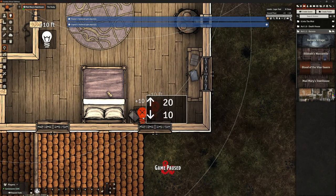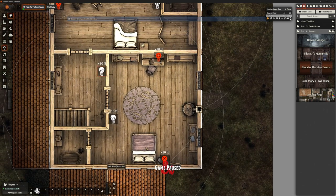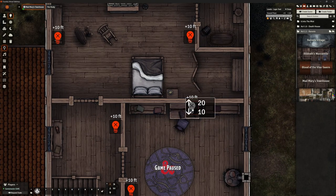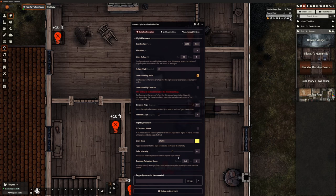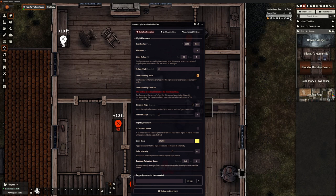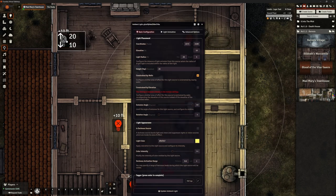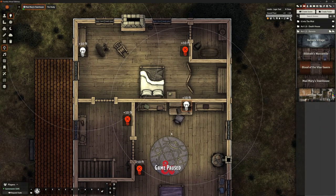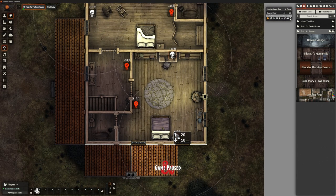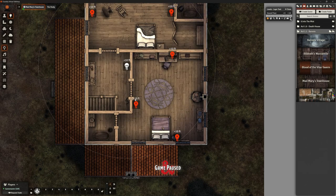Over in the tavern we've already got candlestick lights set up — they're not on unless the characters specifically sit at a table and the barkeep lights them. I need to make sure I'm on the lights layer. By holding shift we can move the candle lights to be more precise. The candles have a darkness activation range I don't want, so I'll adjust those. Now they should just come on when I click them to be on.